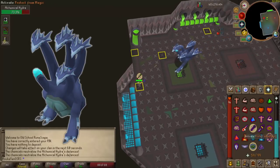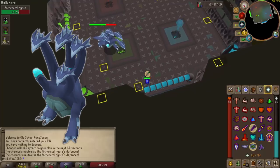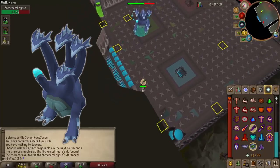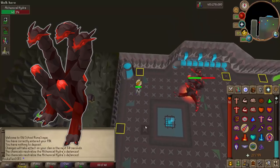The next phase is the four-headed phase where the Hydra turns blue. During this phase the Alchemical Hydra will spawn an electricity attack after its first three attacks. This attack will spawn multiple points of electricity traveling along the floor moving towards you — if they hit you, they will root you and you will take damage.